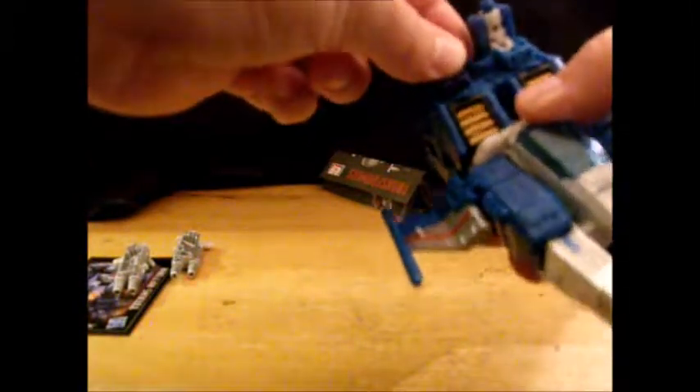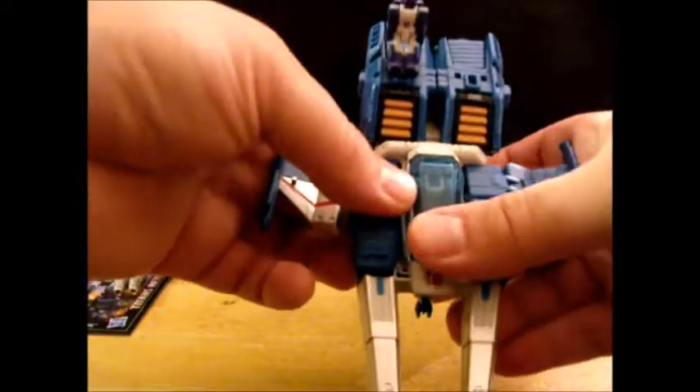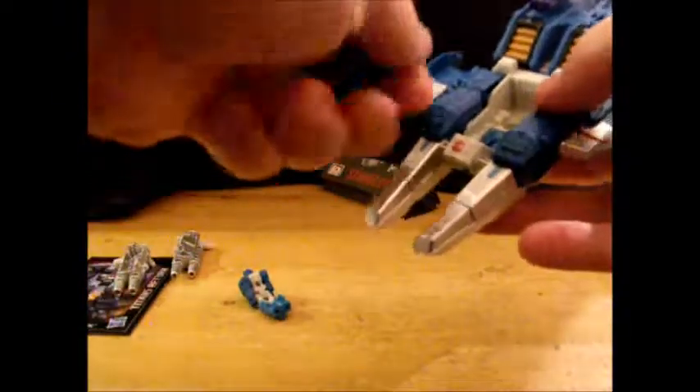So you have room for five Titan Masters on this toy: two here, two here, one in the cockpit. But if you plug one into that port and try to sit him down, the cockpit doesn't fit over him and just pops off its hinges — so I recommend lying him down when putting him in the cockpit, unless yours fits perfectly.